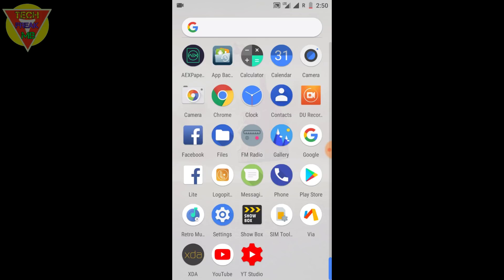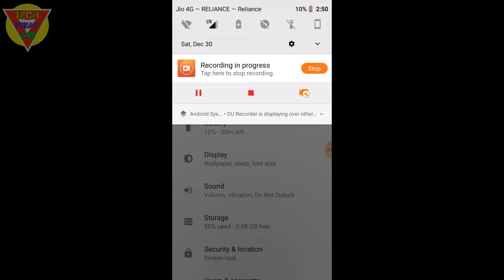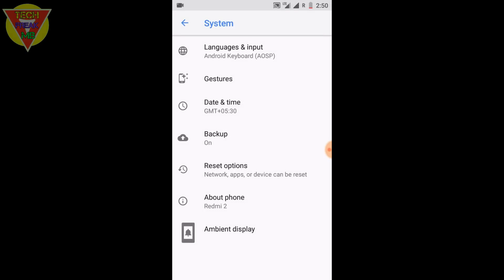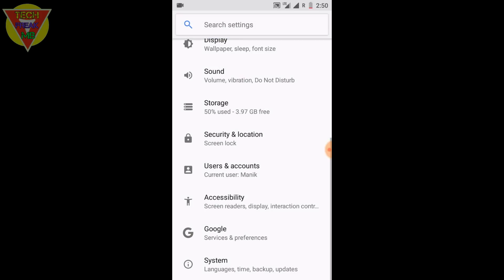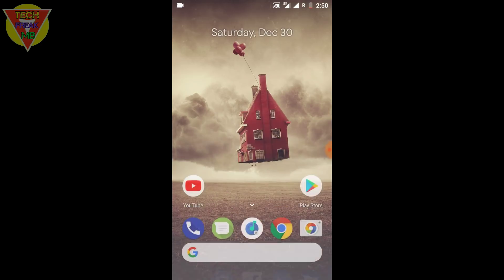One thing that has changed in this ROM is the music player — Phonograph has been removed and a new Retro Music Player has been added, which is really cool. Coming to other things like adaptive system, you get all the audio features in this ROM including PiP mode. However, for PiP on YouTube, you need a YouTube Premium subscription. A lot of people ask me if PiP mode works on YouTube — it will only work if you have YouTube Premium enabled.